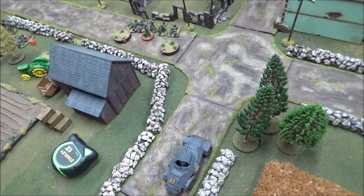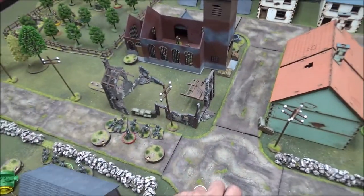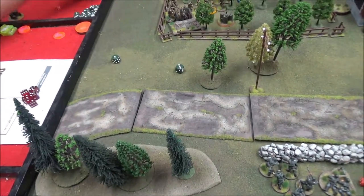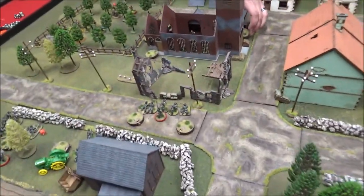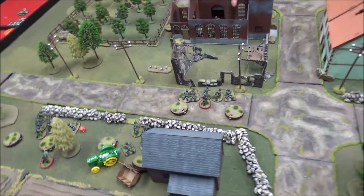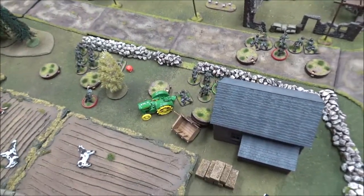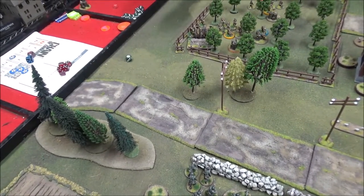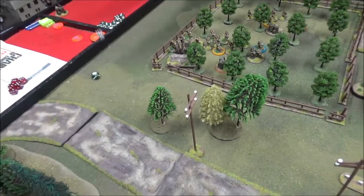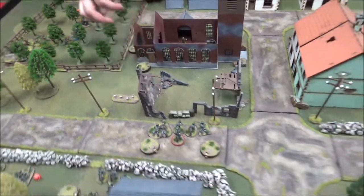We're doing covering fire on the front of that building — minus one to hit. The two fires into the church — four hits, reducing cover by one. One point of shock. The howitzer fires at these guys — two hits. Machine gun team down to one man and rifle team — how many guys you got left in there? Seven guys left.